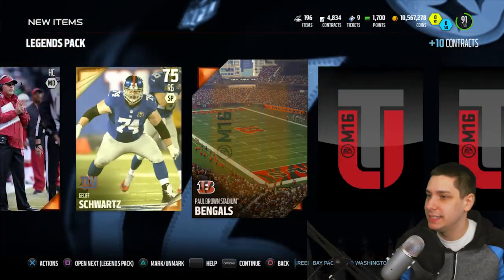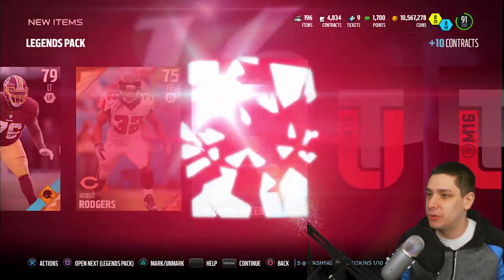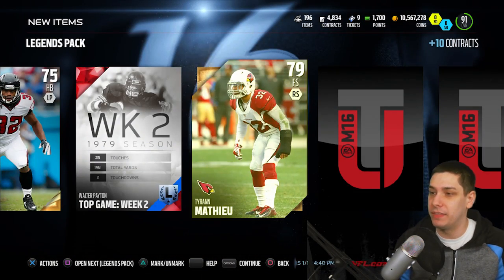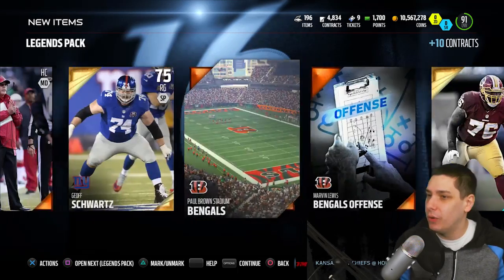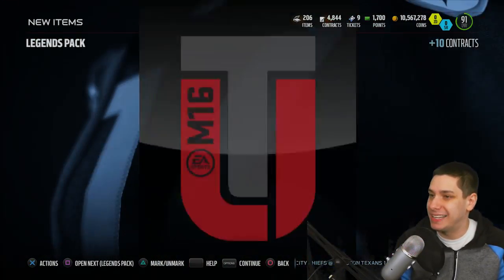We've got to make our coins back, at least. We've got to get something good out of this for once. Morgan Moses. Jaquis Rogers. We get an Elite here and it is a Walter Payton Collectible. Walter Payton is one of the better Legends. Tyron Matthews, the Honey Badger. And then Jay Howard to wrap up this pack. No Elites in this one other than the guaranteed Legend Collectible.